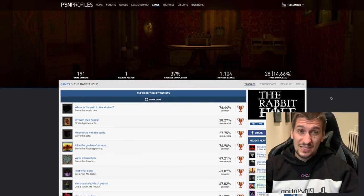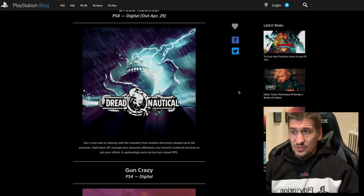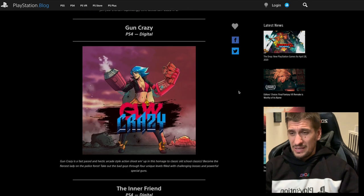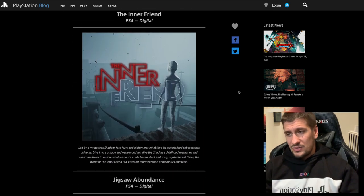Down the Rabbit Hole VR could be a solid PSVR title, so it's worth mentioning for that alone. Dread Nautical — no idea what this is, tried to find information online but can't, and there are no trophies on PSN Profiles yet. Same with Gun Crazy — it's an action-style shoot-em-up but no information on this one yet either. The Inner Friend trophies went live today, but unfortunately there's no Platinum on that one.